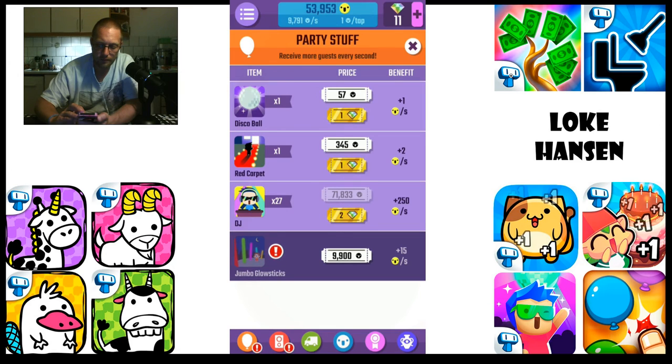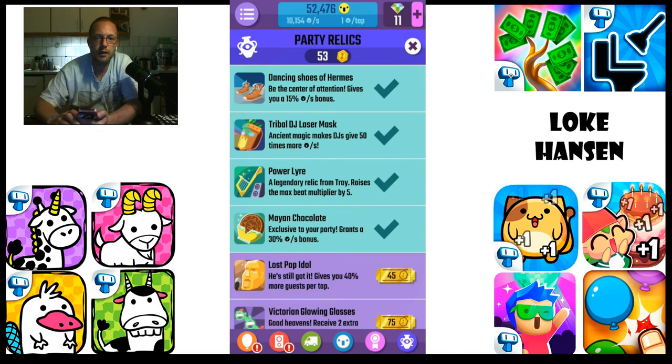That foundation is going to allow us to buy some clicking upgrades very fast. Heading into the party relics — I now have 53 to spend. I bought the Dancing Shoes of Herms giving 15% additional bonus per second, the Tribal DJ Laser Mask making my DJs give 50 times more per second, the Power Liar allowing up to 15x multipliers on clicks, and the Mayan Chocolate giving 30% bonus per second.